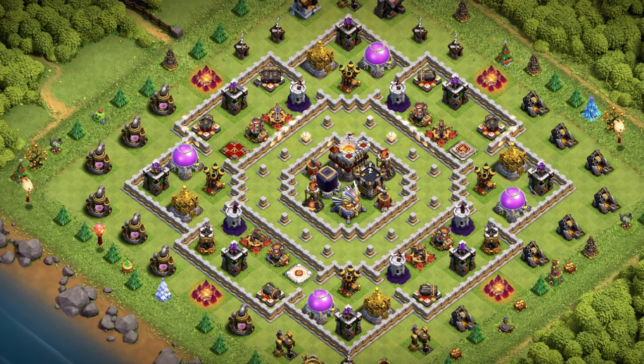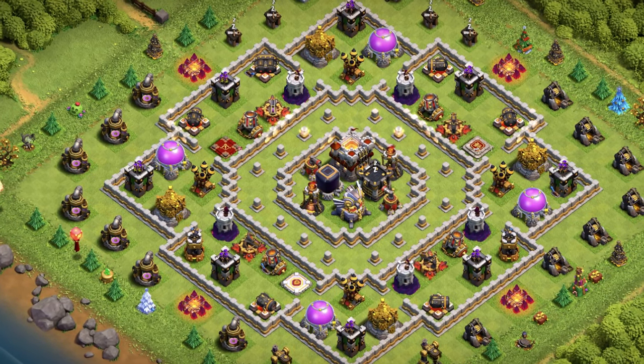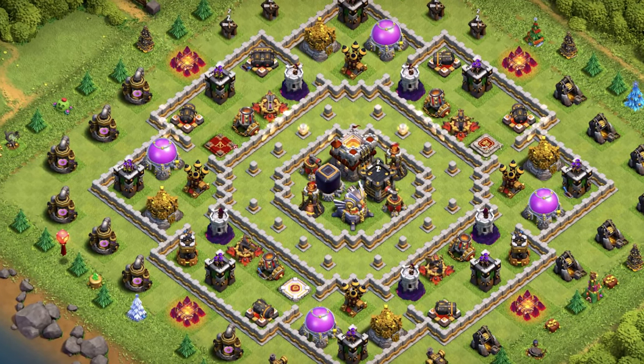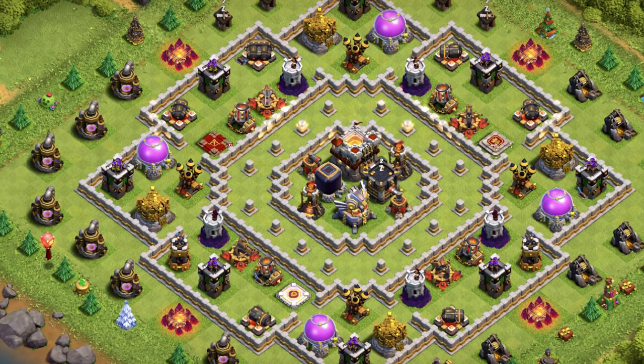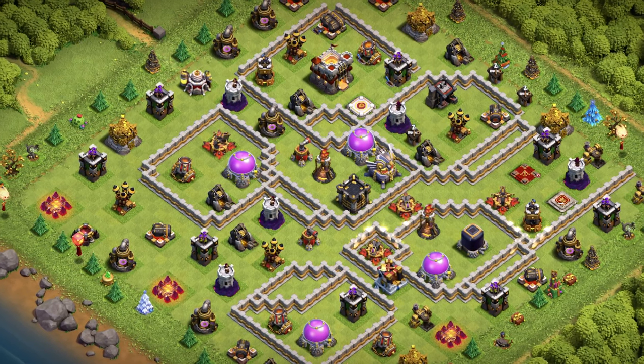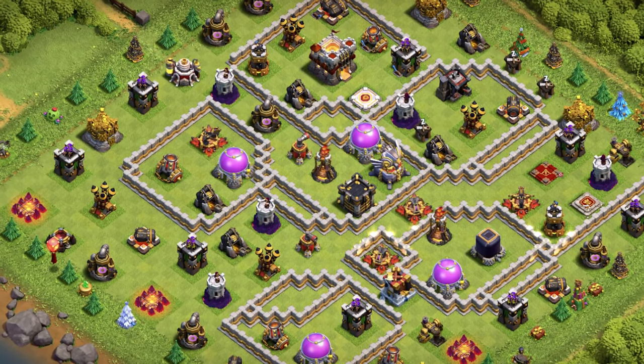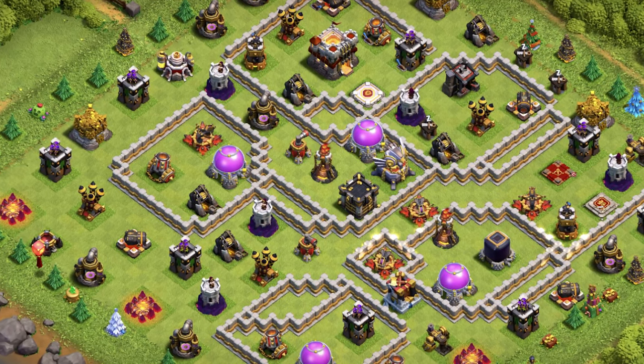Base number 16: Anti 2 Star Ring Base Design for Trophies, Clan Wars, and great for farming resources. Each corner has the gold and elixir storages. Base number 15: Clan War League Base Layout — right in the center are the eagle artillery and inferno on multiple mode, and this will be a great clan war base as well.